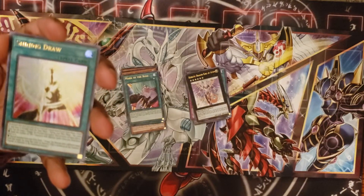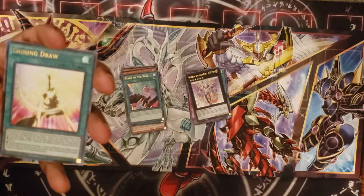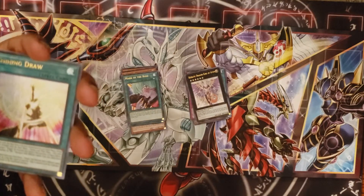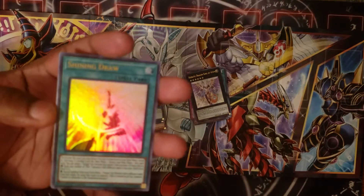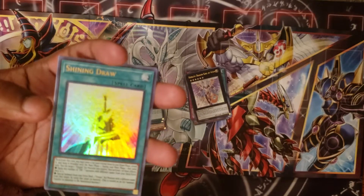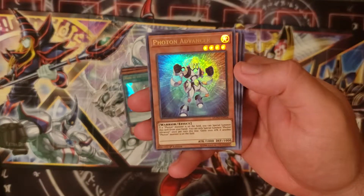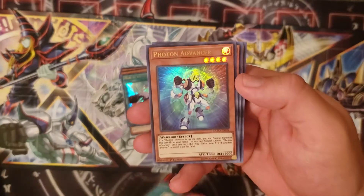During main phase one I can target a Utopia Xyz monster I control and activate one of the following effects: I can equip any number of ZW monsters with different names from my deck or extra deck to it, or special summon from the extra deck one Utopia Xyz monster with a different name by using that Utopia Xyz monster as material, treated as an Xyz summon with transfer of materials. Great for a Utopia deck, even better if you run ZW weapons.